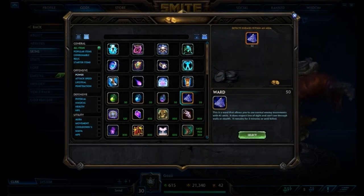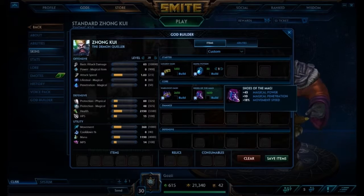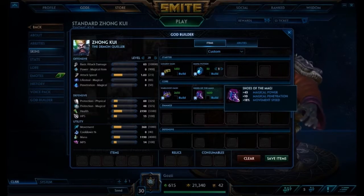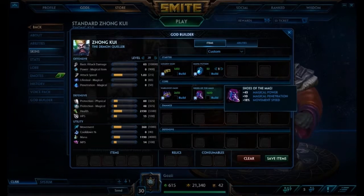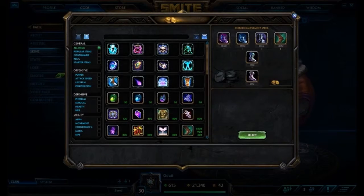After Warlock Sash we're going to go into Shoes of the Magi. I've said this before — I think this is just a much better item than Shoes of Focus because you get the penetration along with the extra magical power.